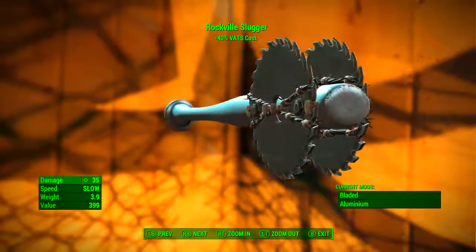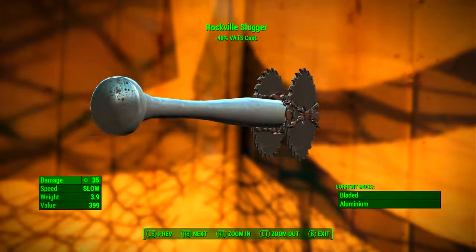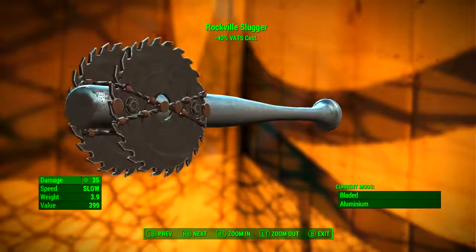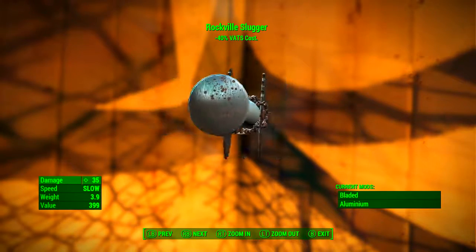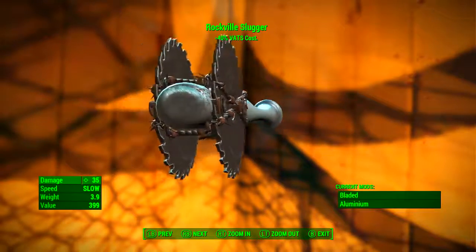Later on in the video when I'm killing stuff, I've modded it out a completely different way just to get some visual diversity, but if you want to go straight for damage, this is how you do it. Once it has been modded out for the best damage possible, it has a base ballistic damage of 35. Its speed is slow, its weight is 3.9 pounds, and its value is 399 caps.